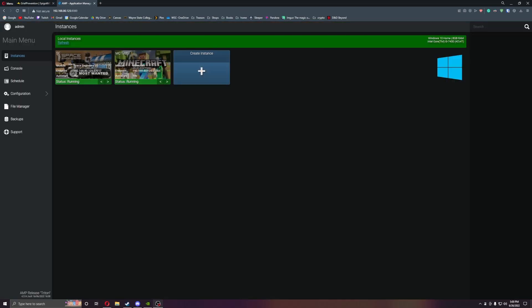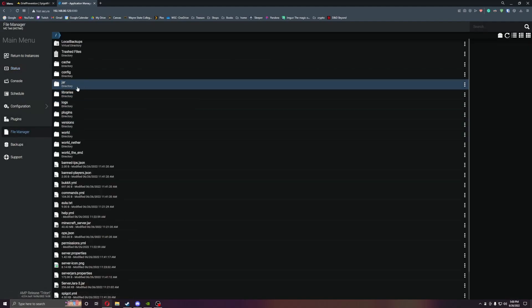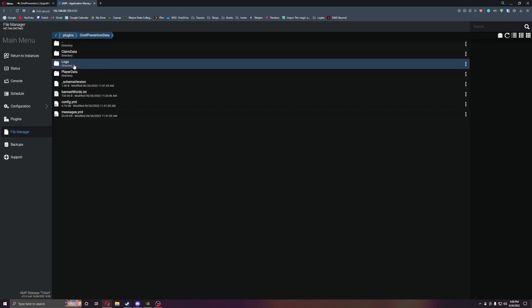We are back on the server. I already have this installed, but all you have to do is go into files, find the plugins folder, drag and drop into the plugins folder, start your server, and you'll get the GriefPrevention data.